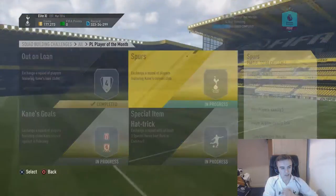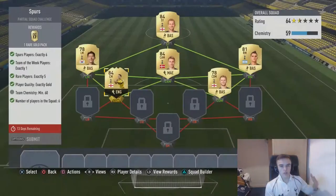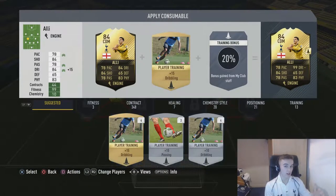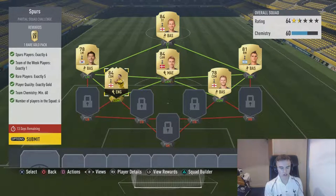Next up is the Spurs SBC — you cannot use any defenders, and you have to have central midfielders and attackers. I needed to get a position modifier for Ali from CM to CDM, so I'll be back with that. We're back with Ali and the CM to CDM position modifier, giving us the required chemistry and Team of the Week slot. You can use any TOTW players like Eriksson, Kane, Son, and Ali. I have the Player of the Month, Son, and Ali. We'll submit this and get our Rare Gold Pack.